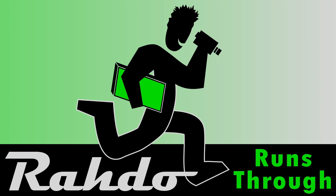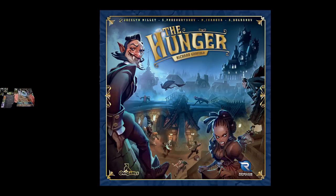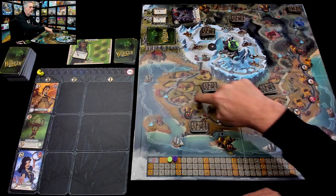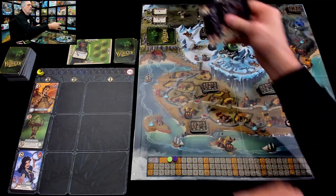Hey everybody, today Rado runs through The Hunger. Before I get going, please turn your subtitles on to the Klingon channel so that when I make rules goofs, you'll know what they are. And if you've done that, well then welcome to our hunting ground, folks. We are vampires! We are hungry, and so we are going to leave the safety of our castle, head down the mountain, and come into the village where we will hunt tasty villagers. And the deeper we go, we can eventually make it into the forest, and if we get all the way around, we can actually get one of these beautiful roses from the labyrinth, which could be a big source of points.